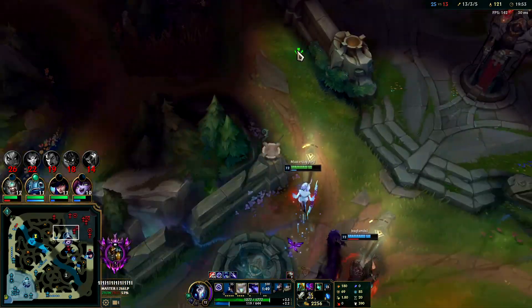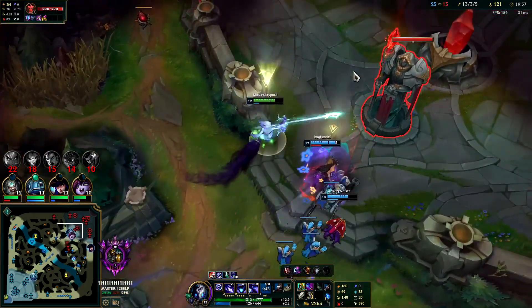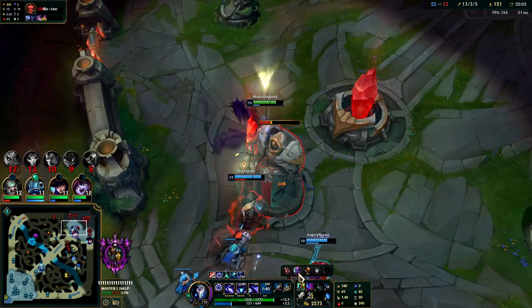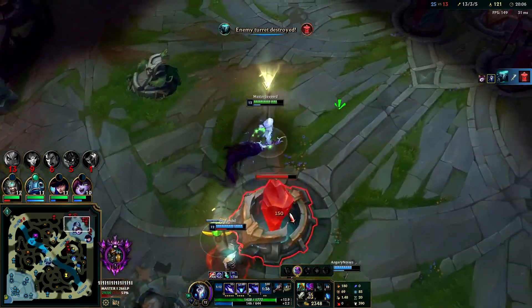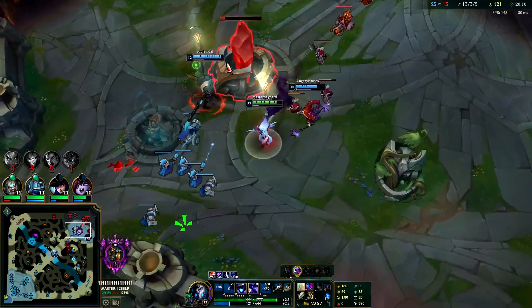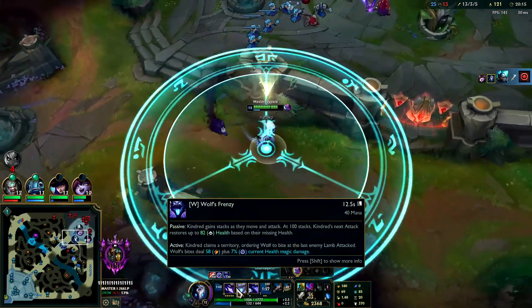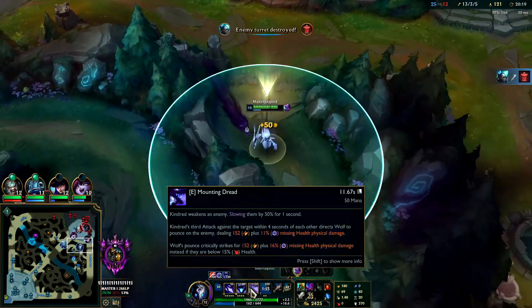Make sure you try to get everyone as low as you can in your R - don't focus the same person once you've got them down to the lowest health possible, there's no point. Your Q is a dash and attack speed boost. Your R is just free damage and your Q inside of it gives your Q a much lower cooldown.